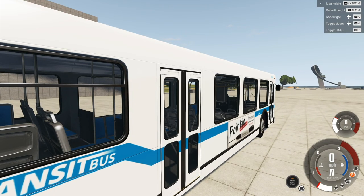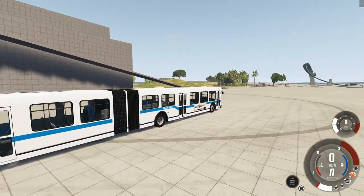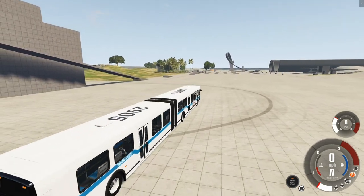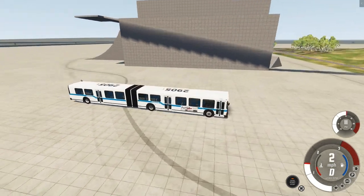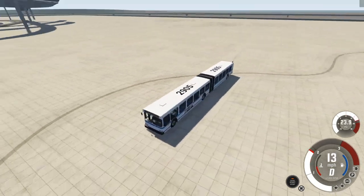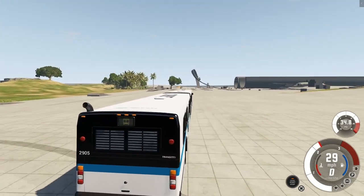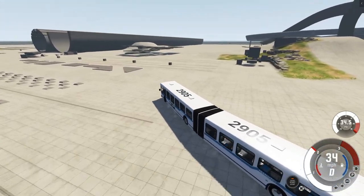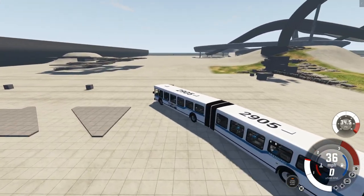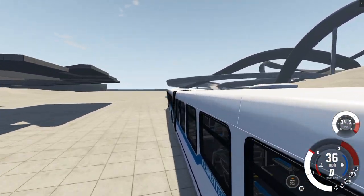You've probably also seen a bus like this — an articulating bus. This is a mod that adds an articulating bus, and it is pretty impressive. It's heavy, it's not particularly fast with the base engine, and it is quite loud. But you can see the articulation is really good. It works super well and it looks really good. I like it a lot.